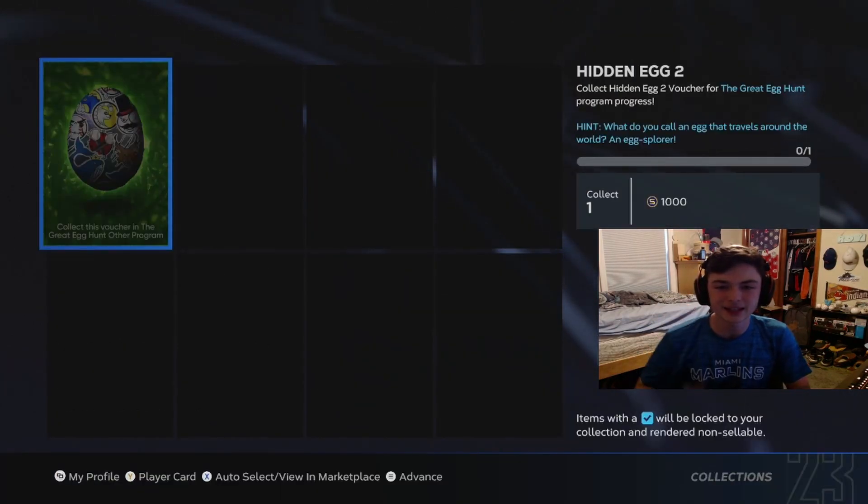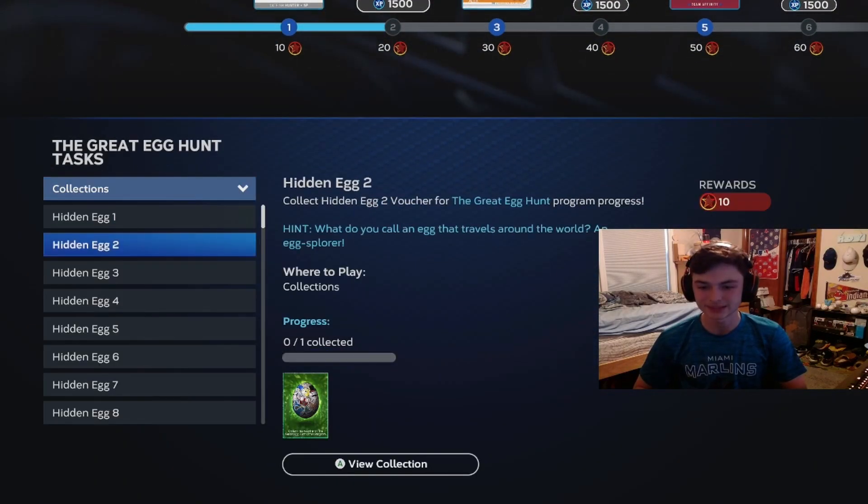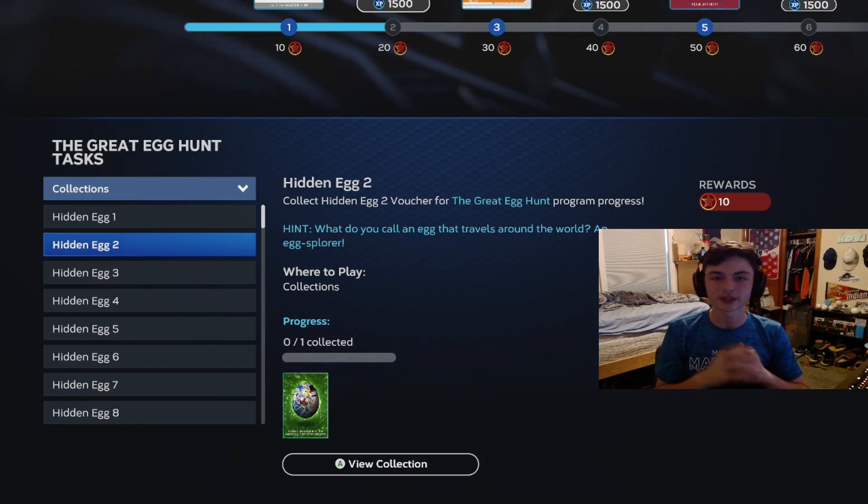For the second egg, you can see all the mini seasons team logos on here. Pretty much for this one, I'm pretty sure you're going to have to win the mini season. So you have to go through that 28-game schedule and win that season to get this egg, which I'm pretty close to doing actually, so I'll get that one pretty soon.